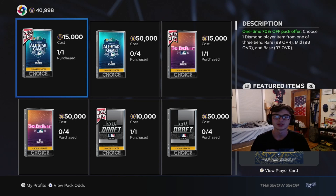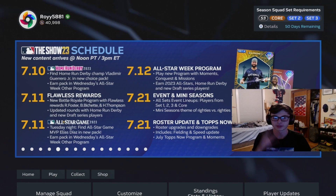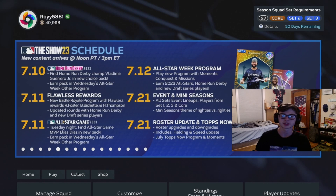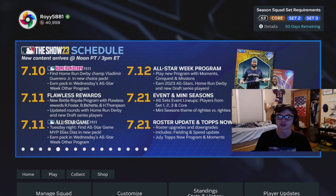That is it for the all-star weekend packs. The home run derby packs and the draft packs will be in tomorrow's all-star program. If you go to the schedule, they've updated it a little bit — the three things on the left side are currently done. The new program has missions, conquest, moments, and earned 2023 all-stars, home run derby, and draft series players. I'm pretty sure they're going to add a couple new players to the draft series, and maybe some all-stars as well.